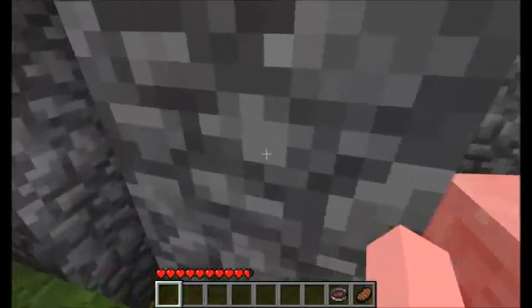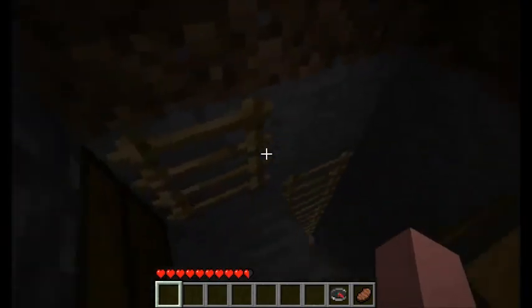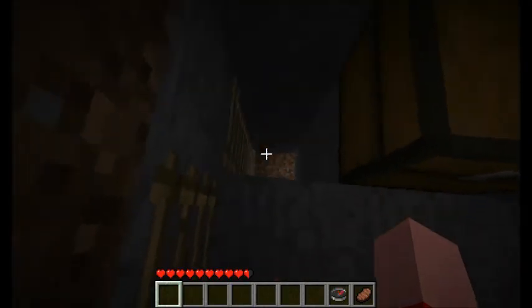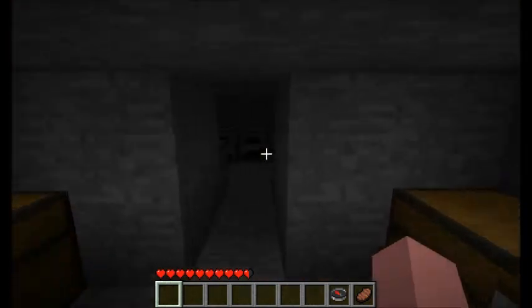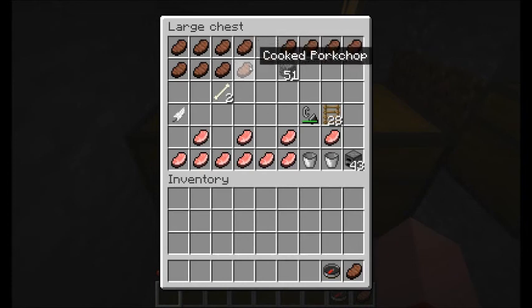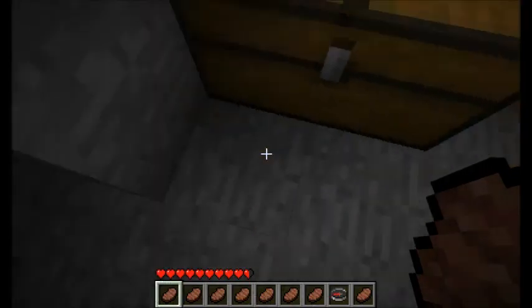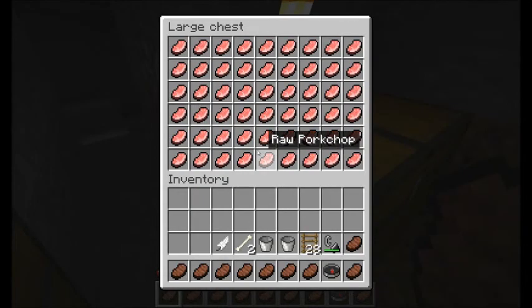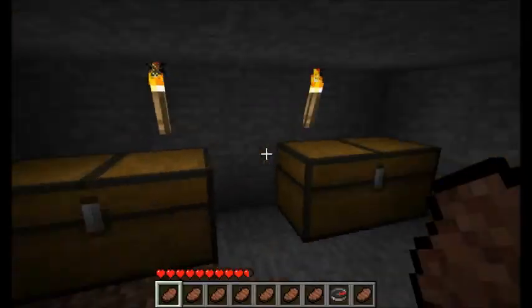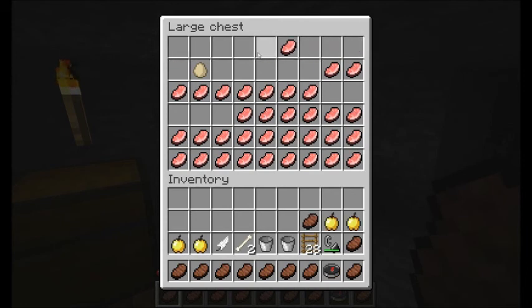They do get out every once in a while and I have this place plugged up. Here's a ton of raw pork chops. Here's my cooking room - I cook everything in here. I tried speed-cooking them with flint and steel but that didn't work. I'll take my buckets and my bones. As you heard, a pig just died. Look at this - full chest, full chest. Used to be full chest - my golden apples and my eggs.